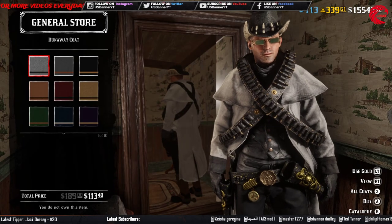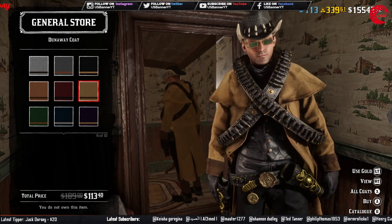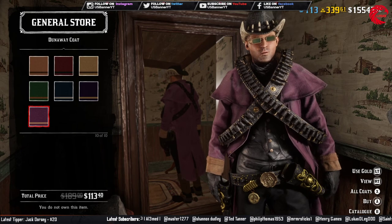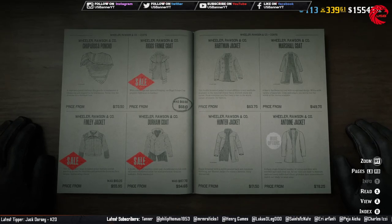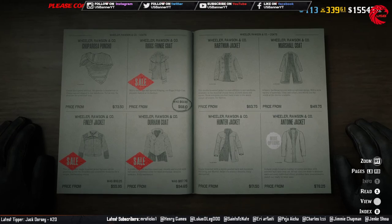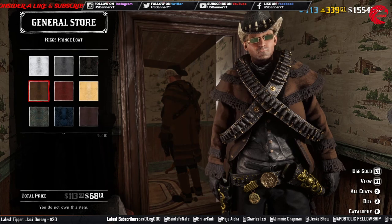This next coat was $189, now you can purchase it for $113.40, and it also has 10 different colors. After that, this coat was $113.50 and you can purchase it now for $68.10, and it has 10 colors as well.